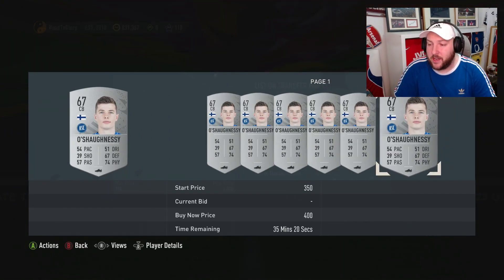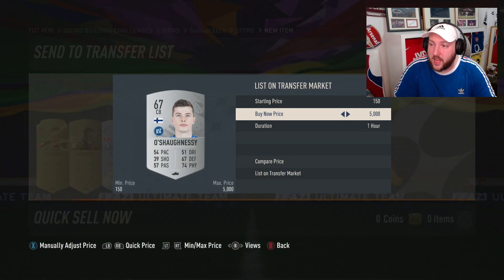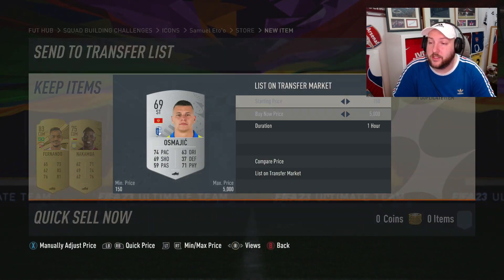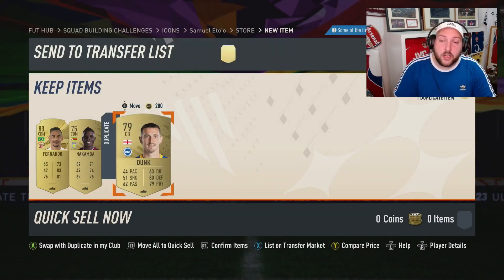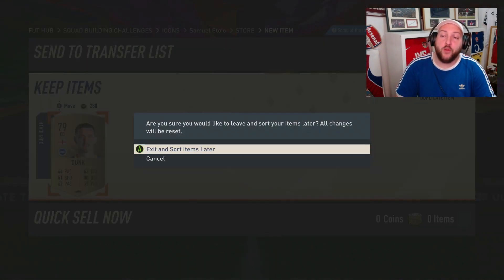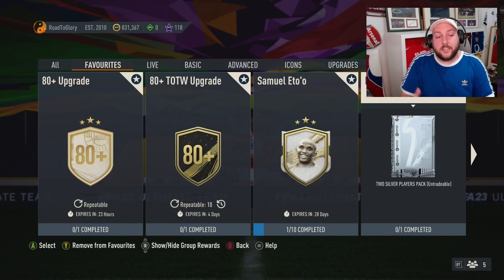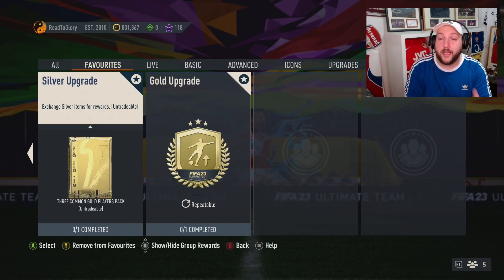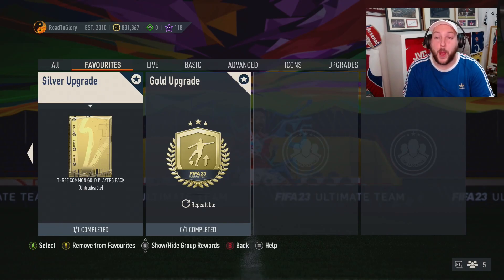All silvers have gone up in price — that one's 300, and the striker is another 300, so that's one bronze pack back right there. You can decide whether to sell or keep the common duplicates. The next step is to put all the bronzes into the silver upgrade to get two silver packs back, put the one rare into Samuel Eto, and put the common into the gold common upgrades.